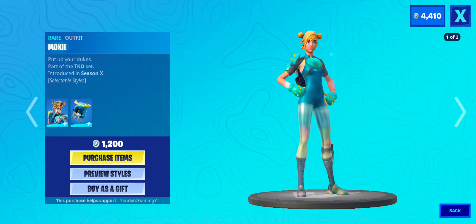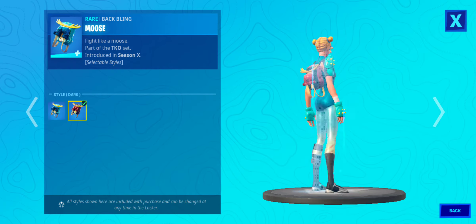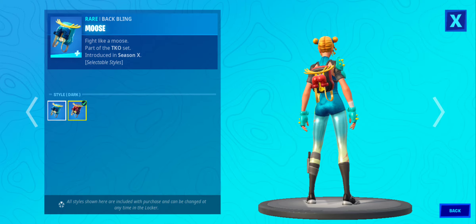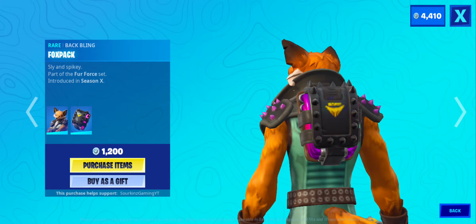Statuesque, Moxie, Dark — default dark for the back bling. Then we have Fenix with the Fox Pack back bling.